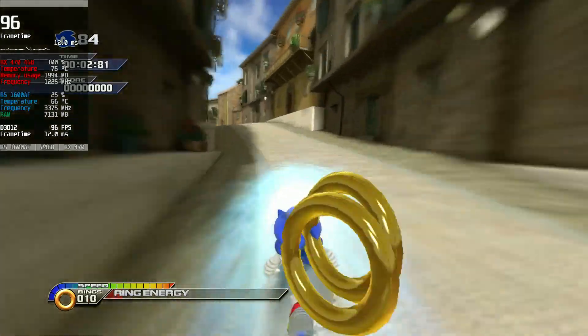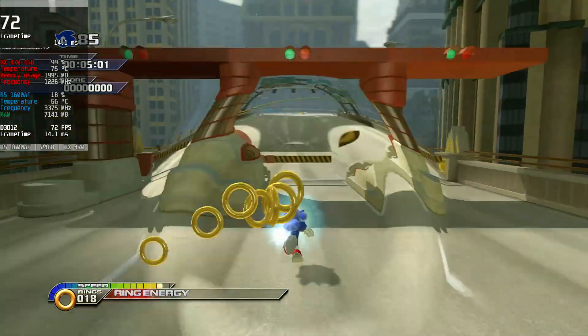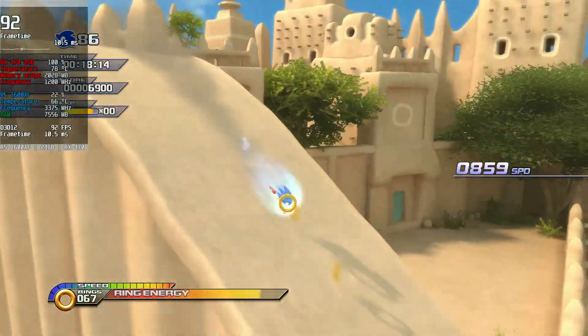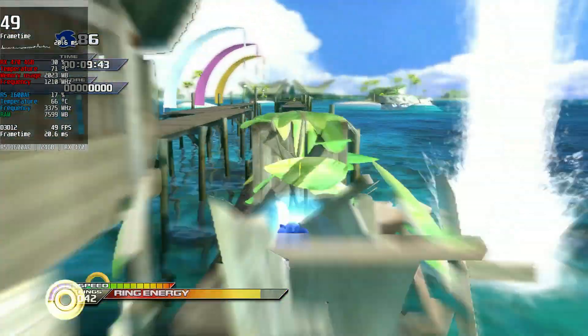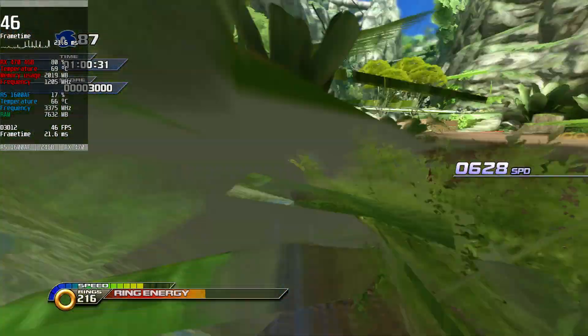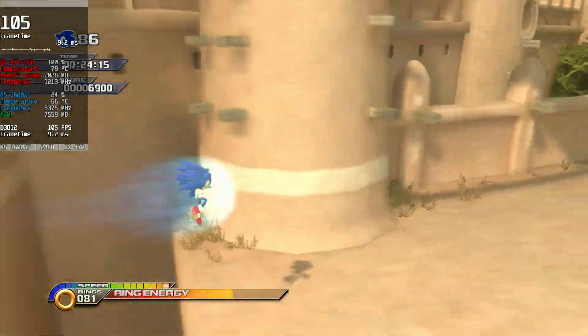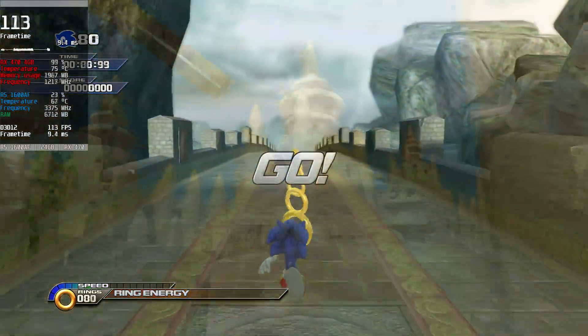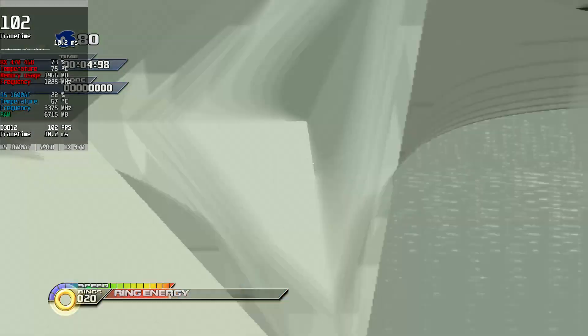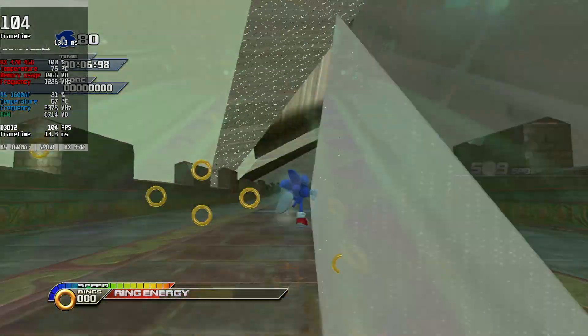Rooftop Run, Arid Sands, Skyscraper Scamper, and Cool Edge run just fine, but a problem occurs in levels like Savannah Citadel and Jungle Joyride, where visual bugs are more frequent. This can be annoying sometimes, but it won't stop you from finishing these levels. You can also experience this in other stages like Holoska, but I played it several times and only experienced it once.